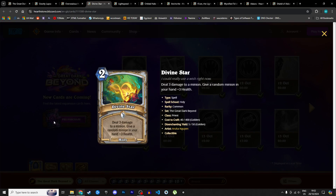Next is Divine Star, a 2 mana holy spell: deal 3 damage to a minion and give a random minion in your hand +3 health. Two mana deal 3 to a minion is okay, and getting +3 health on a minion in hand is a nice bonus. I'm giving it 3 stars in Standard and 3 in Wild — if you're playing Reno Priest and need early game removal, you can slot this in as a one-off, even though Priest already has a lot of early removal.